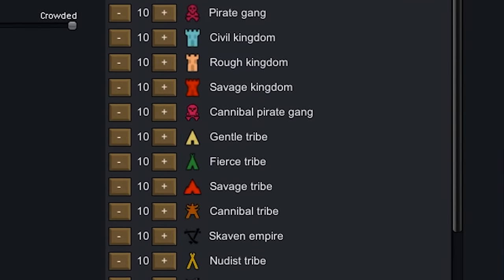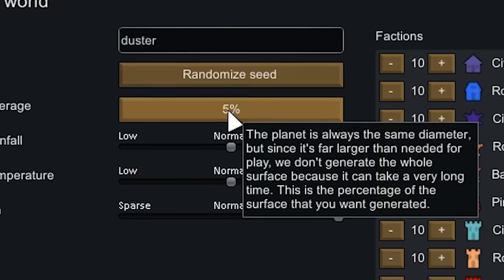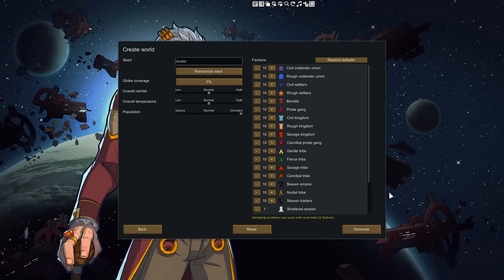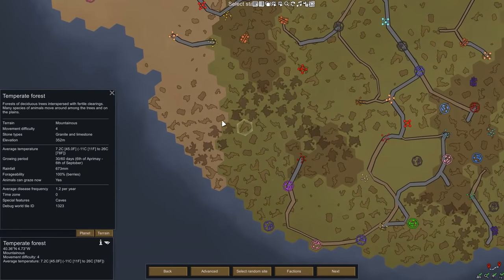Starting with adding some factions — gameplay problems can occur with more than 11. Well, it's a good thing we have like 180. And to make things even worse, I'm also going to be generating the world at 5% size, which is going to make this look terrible. And loading into the game... oh my god.